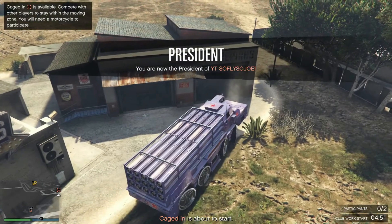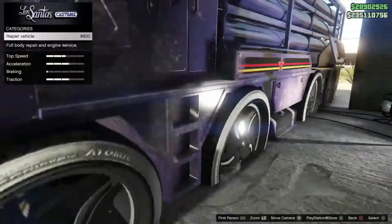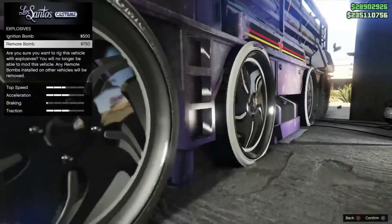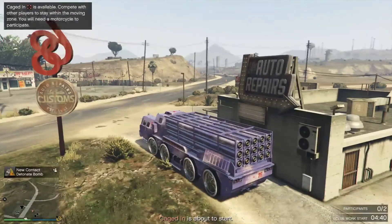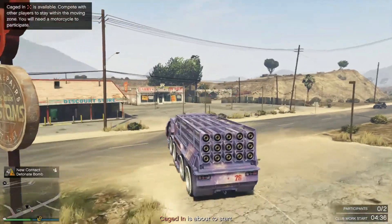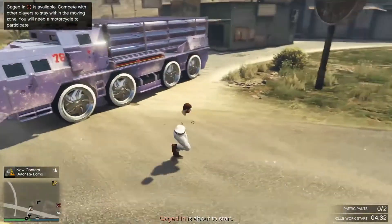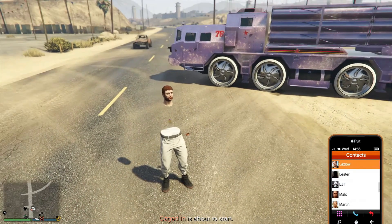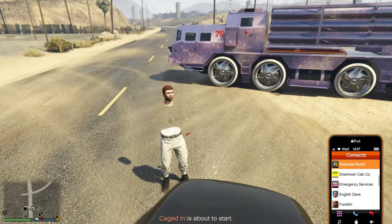Go ahead and slap a remote bomb on that vehicle. Once you've got a remote bomb strapped to it, you'll be spawned outside. Get out of the vehicle, use your cell phone, and go detonate the bomb in the Contacts. Or you can use grenades to blow up the vehicle.